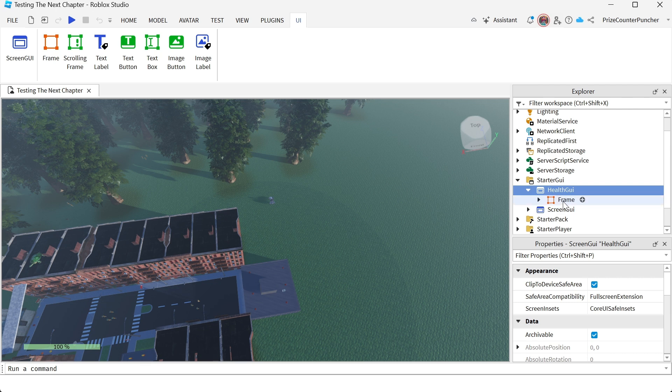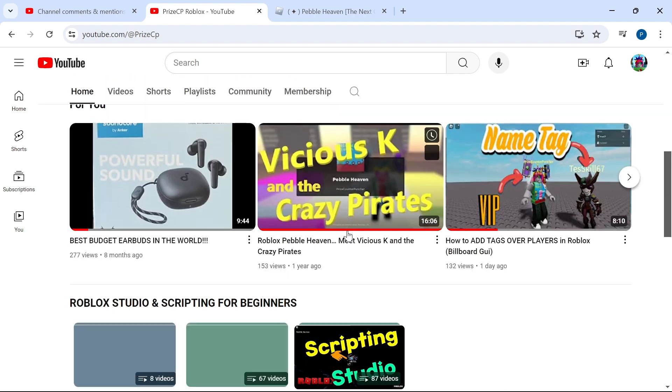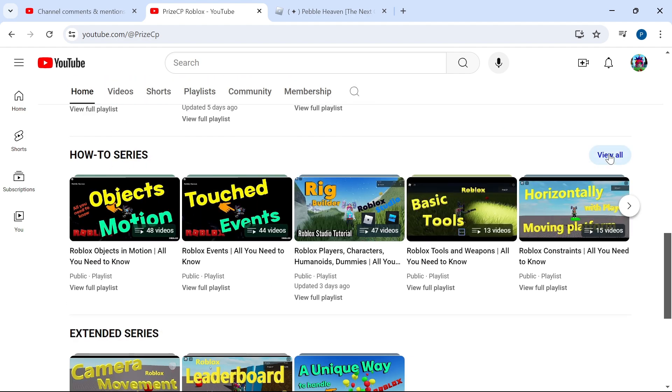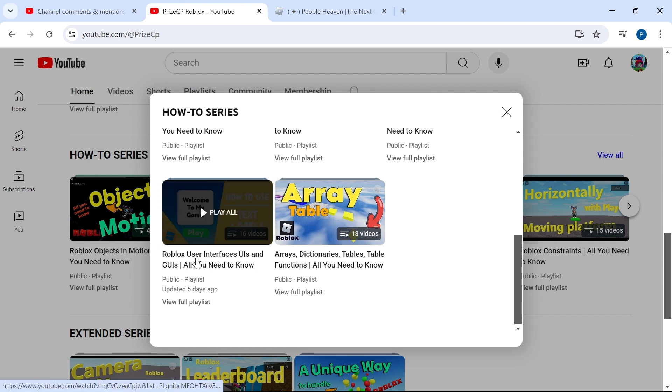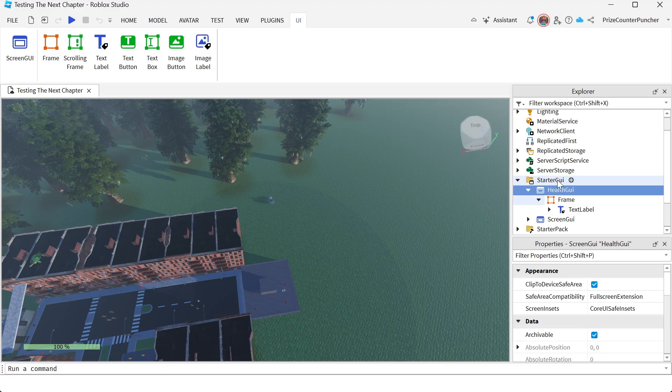Inside your ScreenGui you're going to create a Frame, and inside the Frame you're going to add a TextLabel. If you want more information on how to do all that, you can come to our channel PriceCP Roblox, scroll down to the How-To series, and look for Roblox User Interfaces — UIs and GUIs. Back to our game: we've added a ScreenGui, a Frame, and a TextLabel.